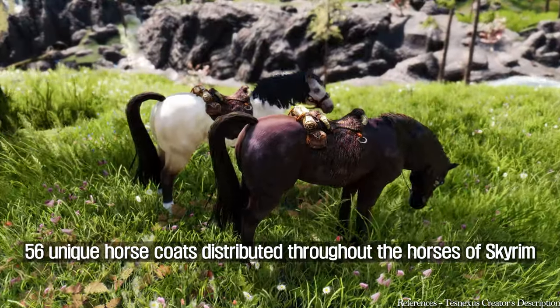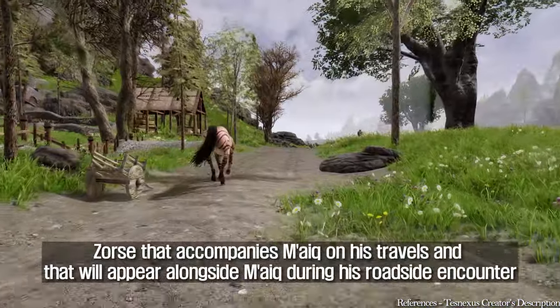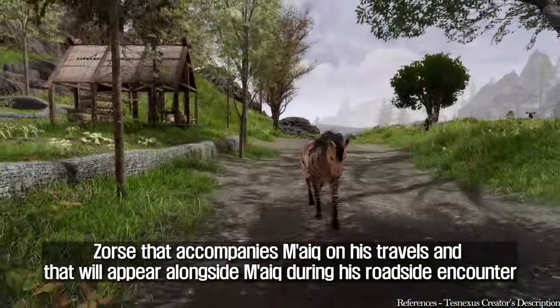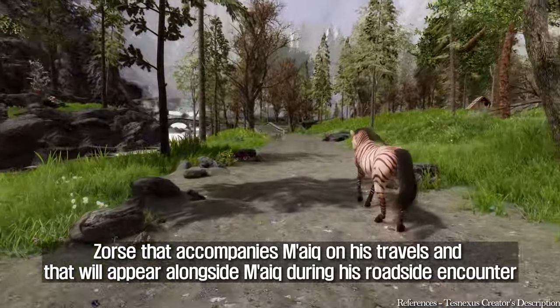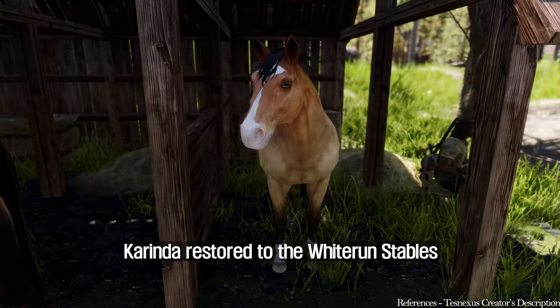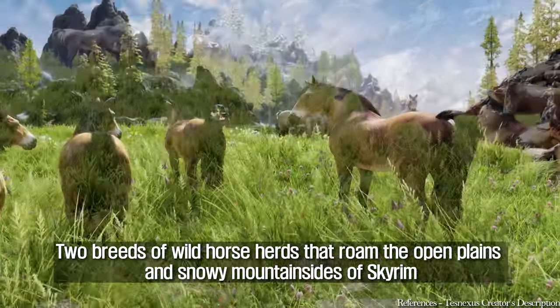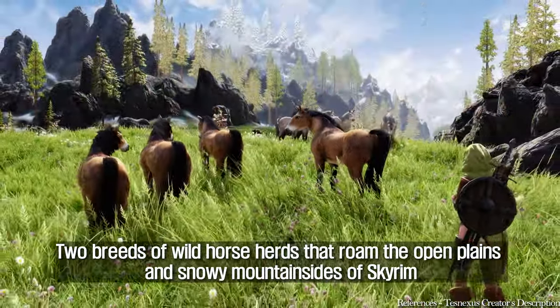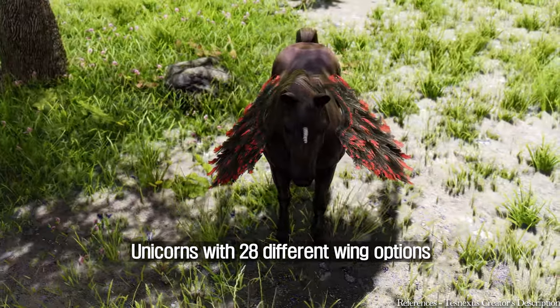56 unique horse coats distributed throughout the horses of Skyrim; Zorse, who accompanies Maiq on his travels and appears alongside Maiq during his roadside encounter; Corinda, restored to the Whiterun Stables; two breeds of wild horse herds that roam the open plains and snowy mountainsides of Skyrim; and unicorns with 28 different wing options.